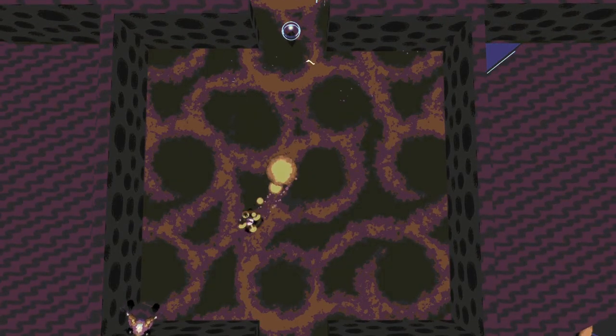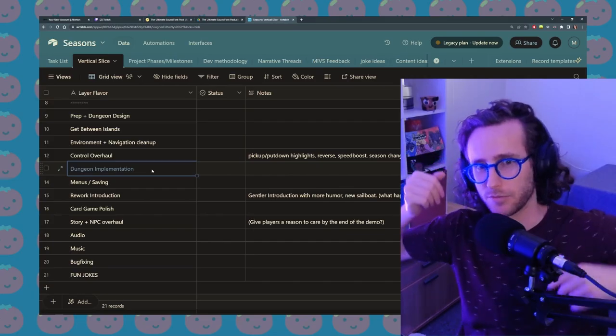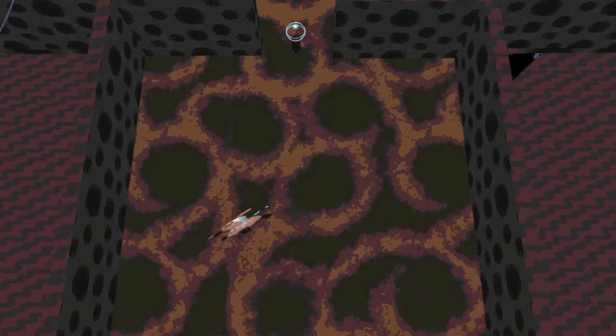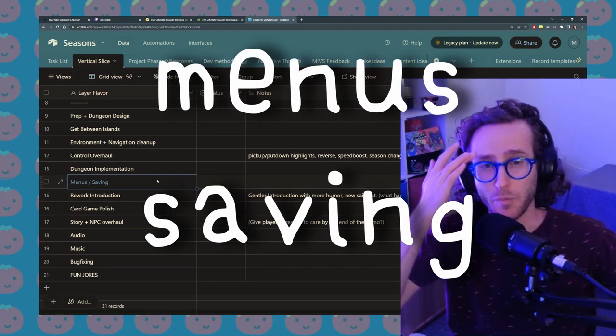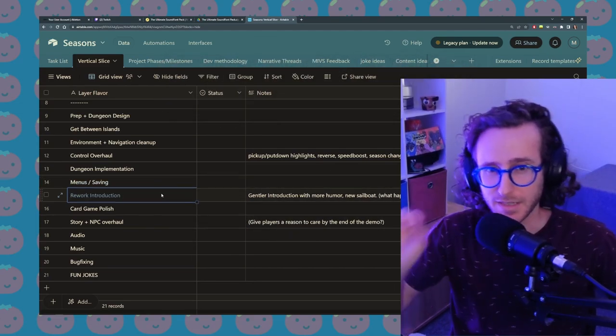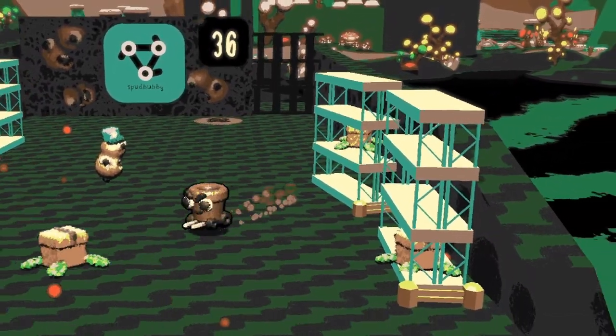The dungeon in the vertical slice right now is not a true vertical slice dungeon — it's not really showing off what the puzzle potential of the game is, and I want the game to be more puzzly. Next is something I've been putting off: just putting in proper menus and saving. Then I need to rework the introduction to the game and try to put as many jokes into that introduction as I can.